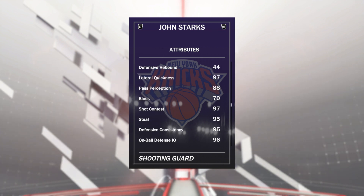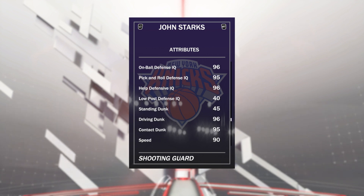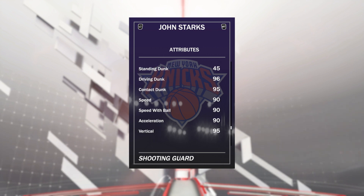97 lateral quickness, he's got a 95 steal, 96 on-ball defensive IQ, great help defensive IQ as well. 96 driving dunk with a 100 dunk tendency, which is insane. 90 speed, 90 speed with ball, 90 acceleration.